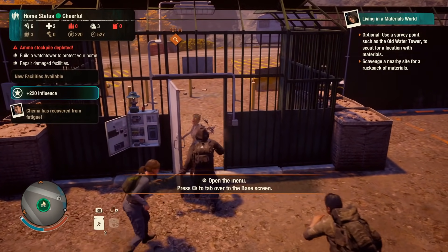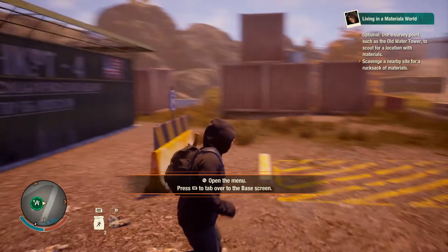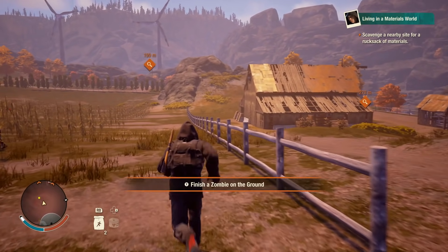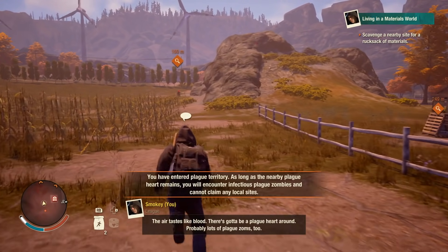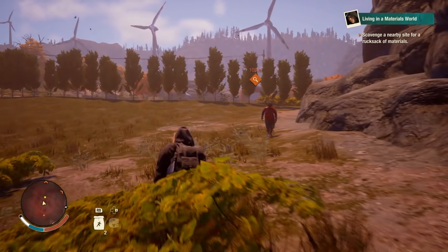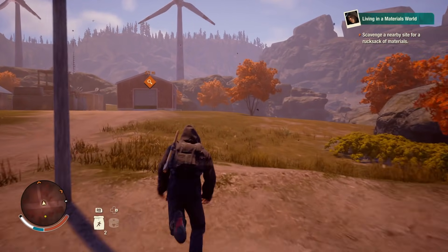There are a couple of optional objectives to go up to a survey point — you can ignore that. The one you want to go to is the one that has the magnifying glass on it. That's where you need to actually scavenge to look for some materials, a rucksack or a backpack full of materials. You can hold down your left bumper to sprint, and I would encourage you to try to steer clear of the zombies if you can so you don't have to fight them. Once you get close to the magnifying glass icon, that's where your materials will be.